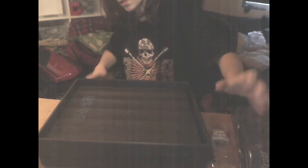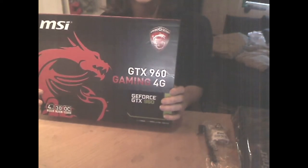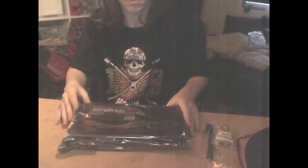Let me put this card to the side. Then we're gonna get this box so I can put this back inside the box. This is the MSI GeForce GTX 960 Gaming 4GB graphics card. I really hope my games will be better quality — maybe some of my games could be Ultra, I think. That's what my brother said.